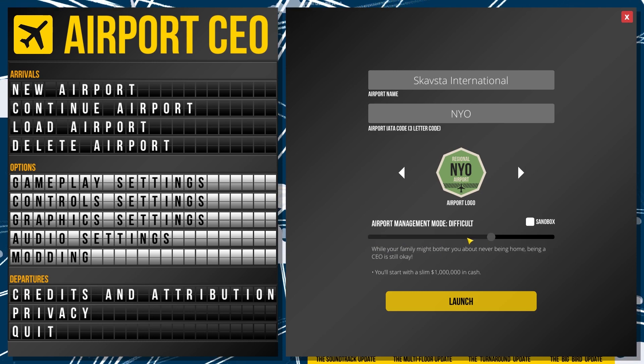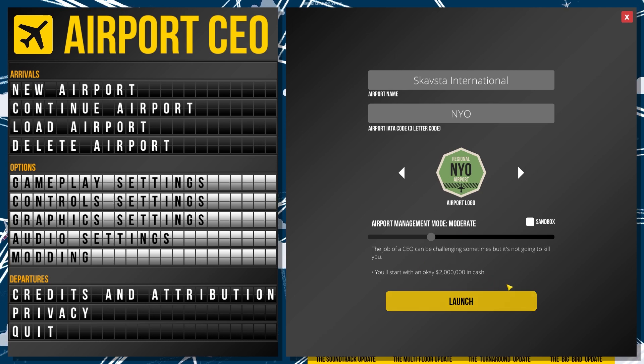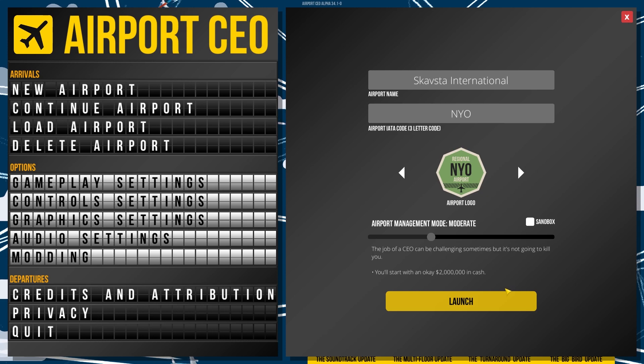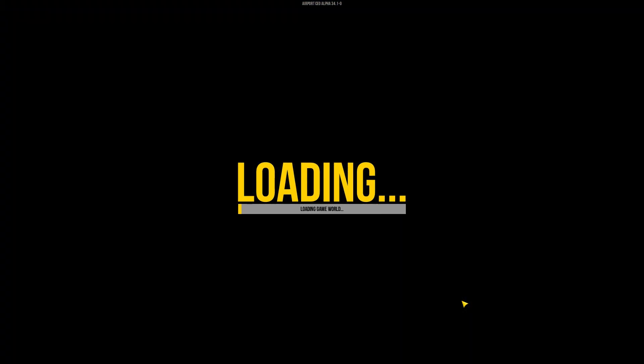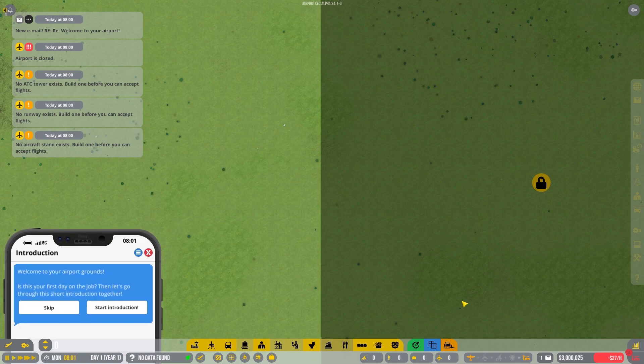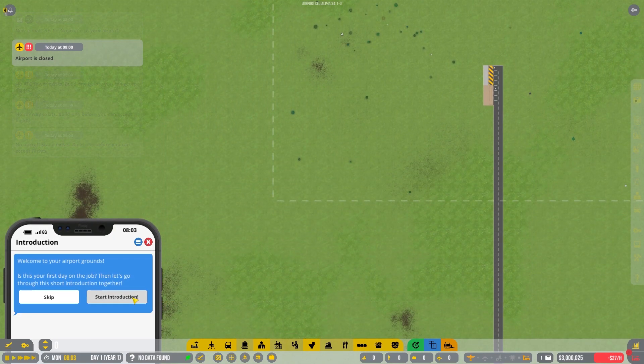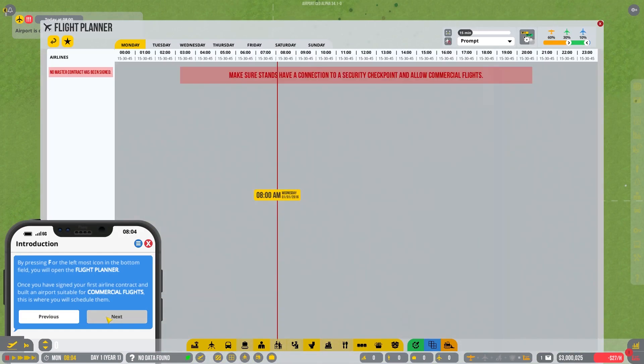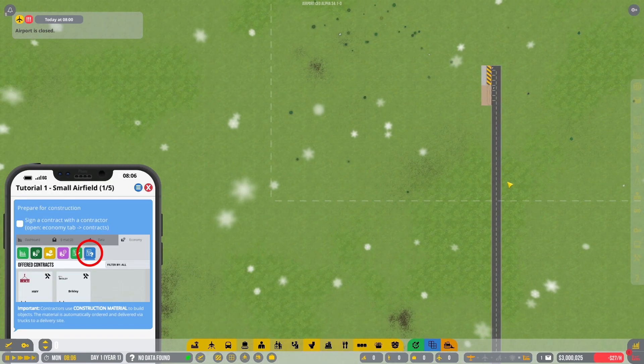I think we'll start with moderate difficulty here. I did do this just minutes ago but the mic didn't work, so I have to do it again. We'll launch here — and that time it was moderate too, but we started with three million in cash. I don't know if that's a bug but we'll see now when we launch — and we do start with three million again, so that's all right. We'll skip the tutorial and just go straight to preparing for construction.